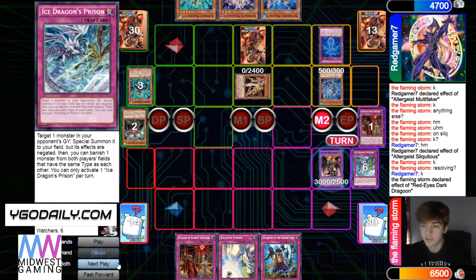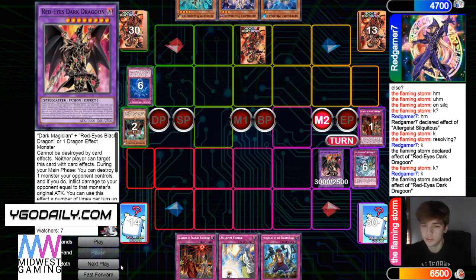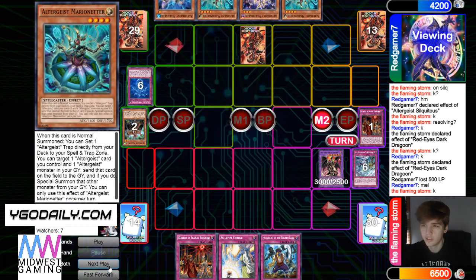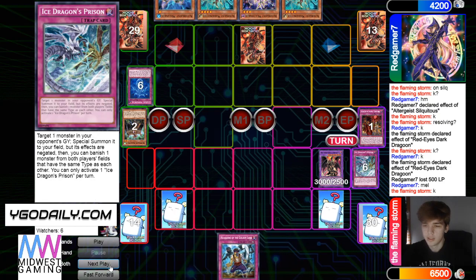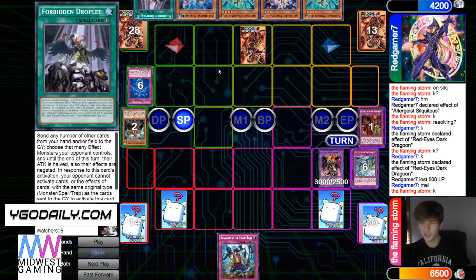Yeah. Konkiri bring itself out. Dragoon pop the board. Melusiq effect — that's going to add Marionetter. And then set two, drop Droplet. I mean, I guess the deck needs an out to Dragoon. Yeah, I guess it's fair.